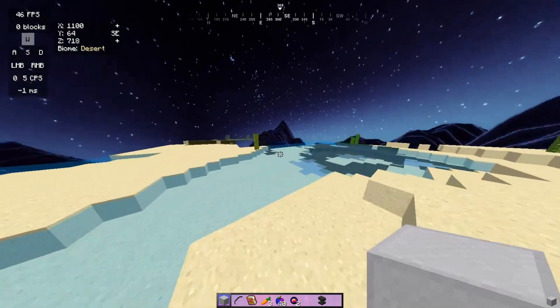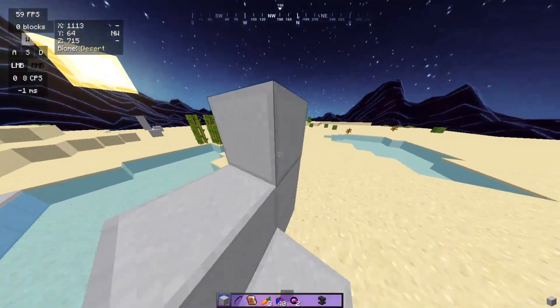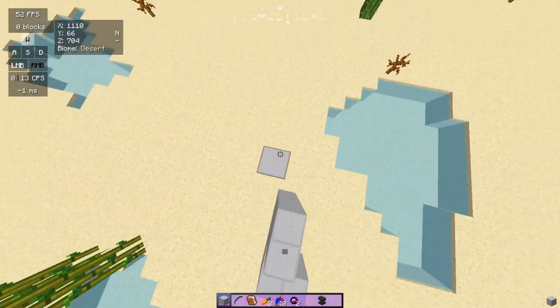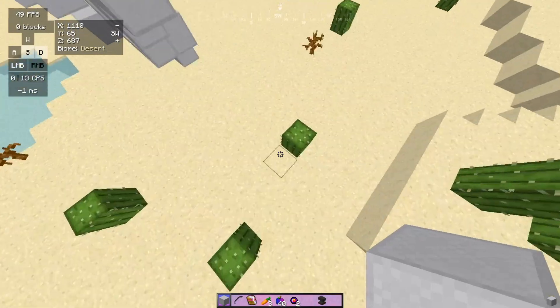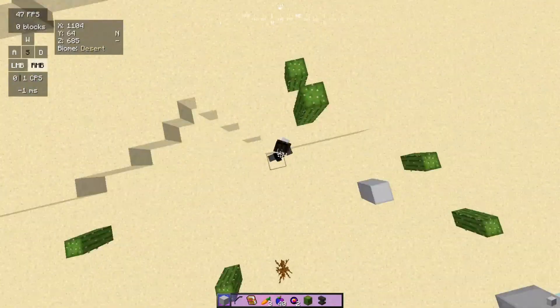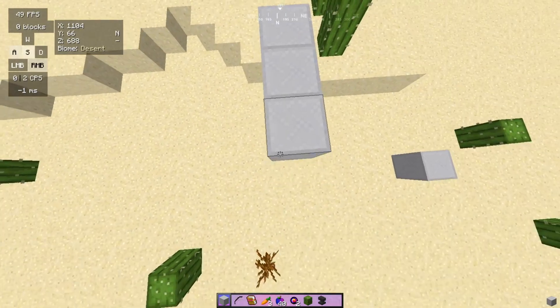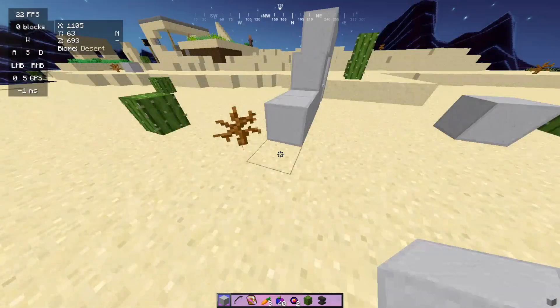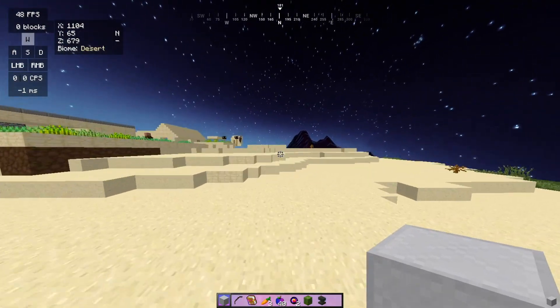I'm not very good at this — I used to be a lot better and I don't think I've been practicing as much — but basically this clicking method allows you to bridge like this. It doesn't really allow you to Breasley or any type of gut bridge, as you can see, because my mouse moves around too much. Basically this is called jitter clicking.